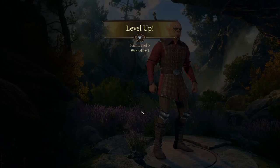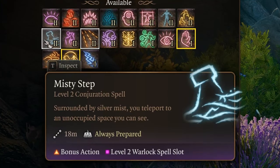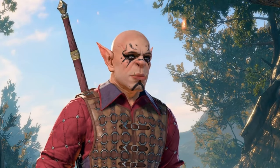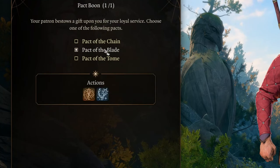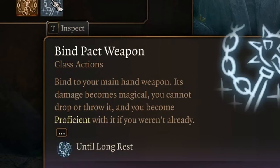Moving on to level 5, we choose Scorching Ray, available from the Fiend subclass — a versatile multi-target ranged spell. Depending on your Paladin multiclass preference, select Misty Step for Oathbreaker or Darkness for Vengeance Paladin. Your Pact Boon is undoubtedly Pact of the Blade, allowing you to summon a Pact Weapon or bind an existing one, gaining full proficiency with it and changing its ability modifier from Strength to Charisma.